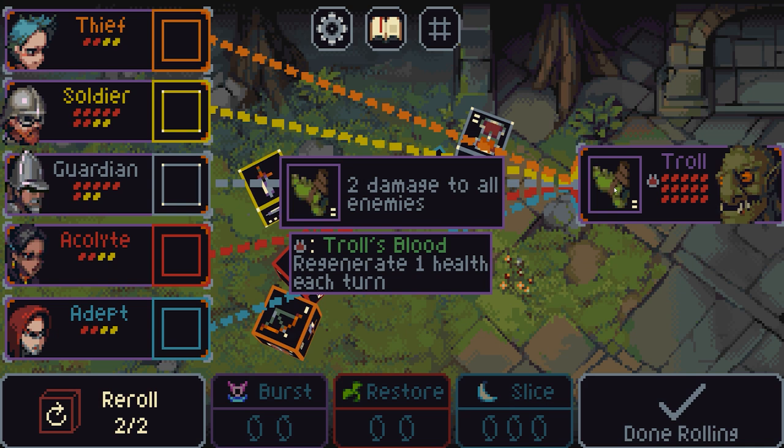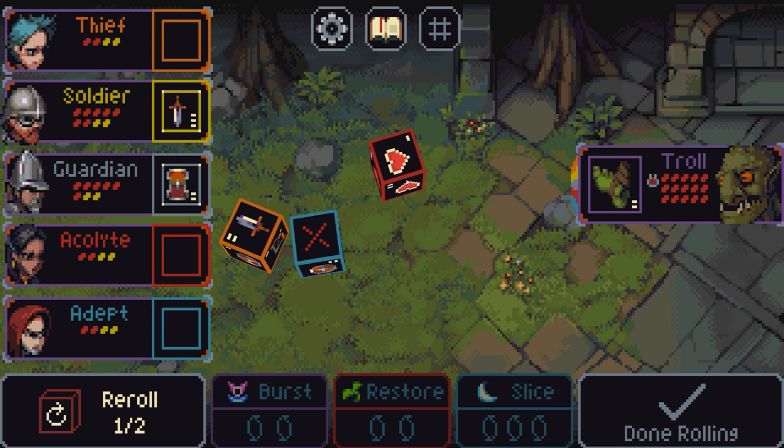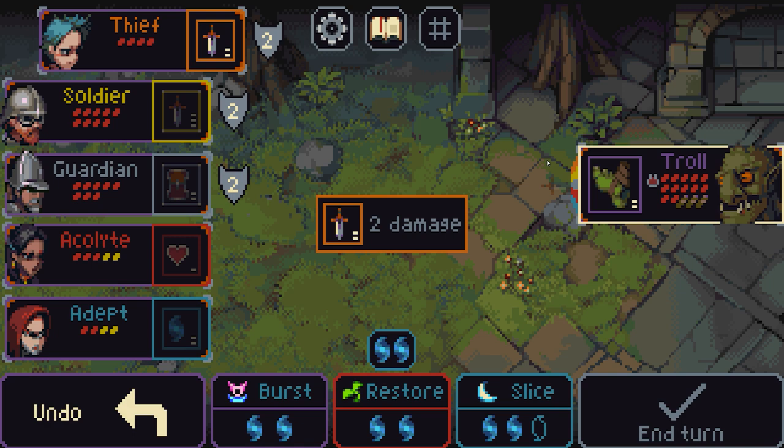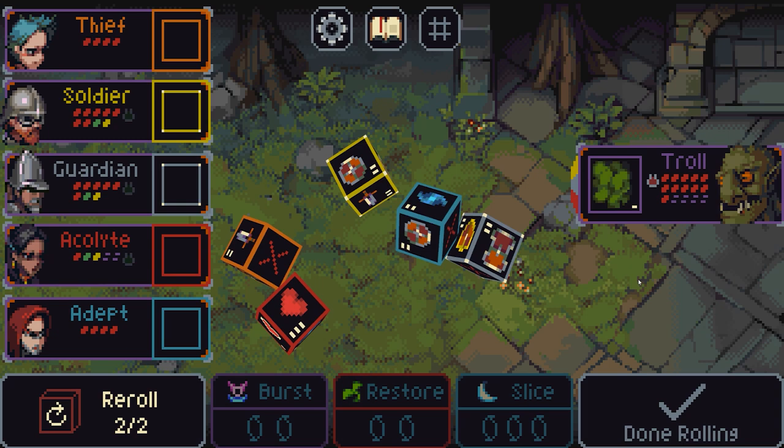We're versing a troll — who's going to do 2 damage to all enemies with troll blood regeneration of 1 health per turn. There's a good roll: attack 3, I'll pick that. There's a cleave. There's a heal which I don't want in range 1 — re-roll all of those. There's increase health by 1 and do 1 damage, that's okay — re-roll that. There's mana 2, brilliant. We'll put that defence there, health up to that one, hit them for 3, hit them for 2, do a burst on the adept to get defence on there. Basically we're only suffering a bit of damage on the acolyte and the troll's lost about a third — but it healed up by 1.